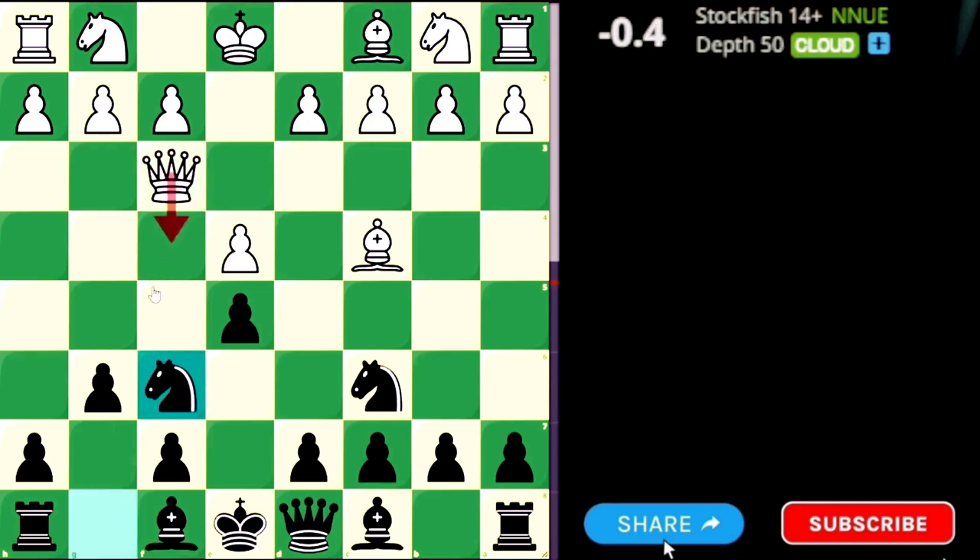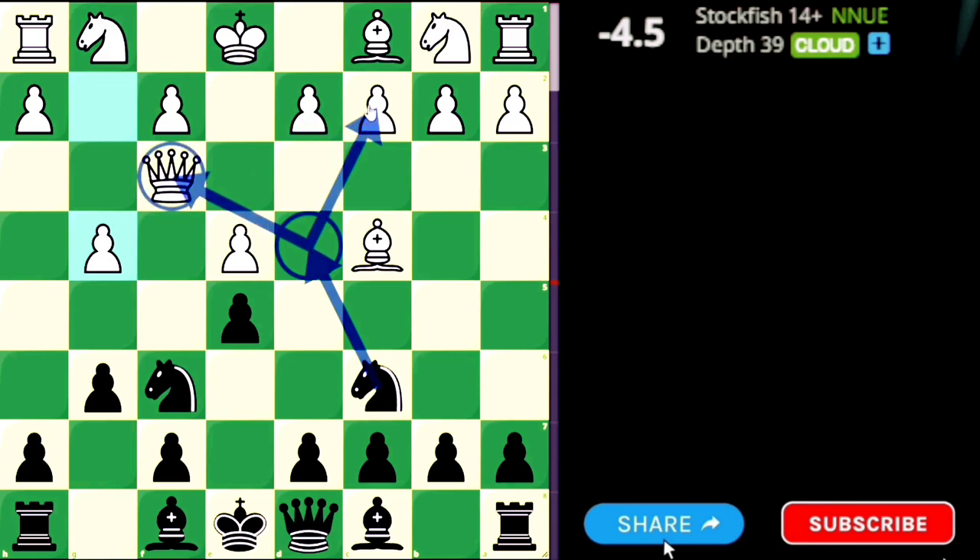The best move here is to block the queen with the knight. This knight is now pinned by the queen. At this point white has many ideas to remove the knight or go for some attacking plans — like playing g4, queen to b3, or queen to c3. If white plays g4, the engine shows it's a blunder, because black now has a chance to attack the queen and the c2 pawn simultaneously, creating a fork.